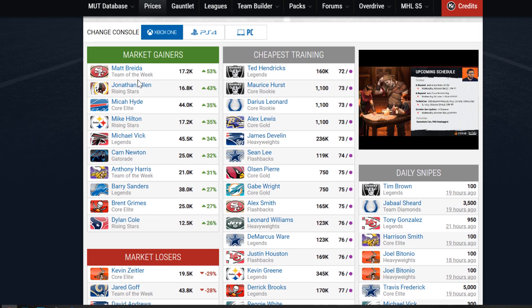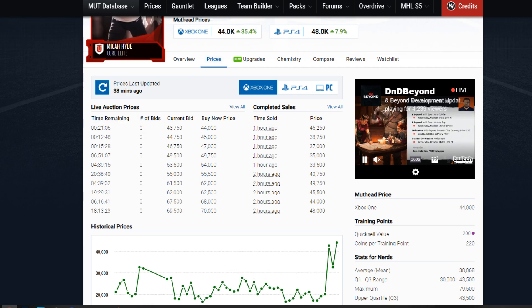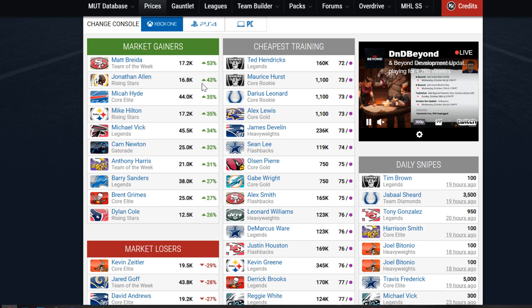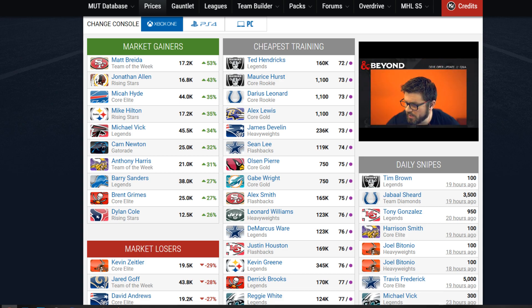The market gainers: we have Matt Breida, Jonathan Allen, Michael Hyde, and Mike Hilton. We see this a lot where, for example, Michael Hyde got a new card — a new power-up card or a new Team of the Week Master card — and his card went up in value. You can see right here his card skyrocketed because he had a new card. Sometimes it's not always the base card that skyrockets — sometimes it's a piece in the set. Tyreek Hill, for example, when he got his brand new Team of the Week card, his base elite went from like 20k to 70k.